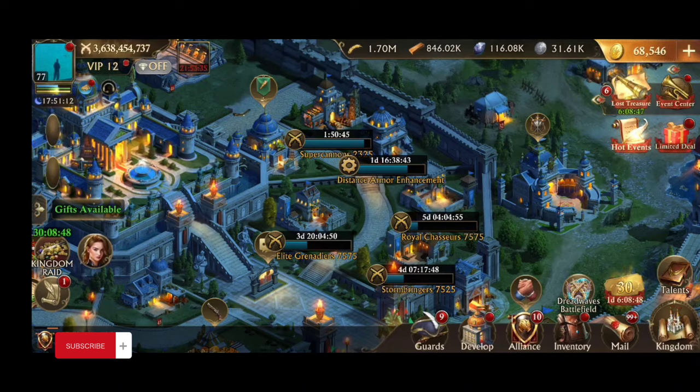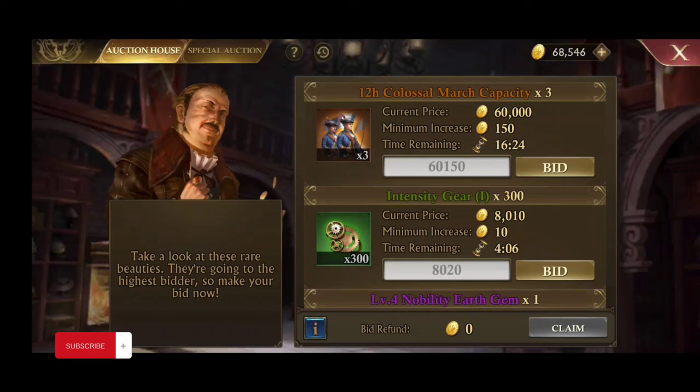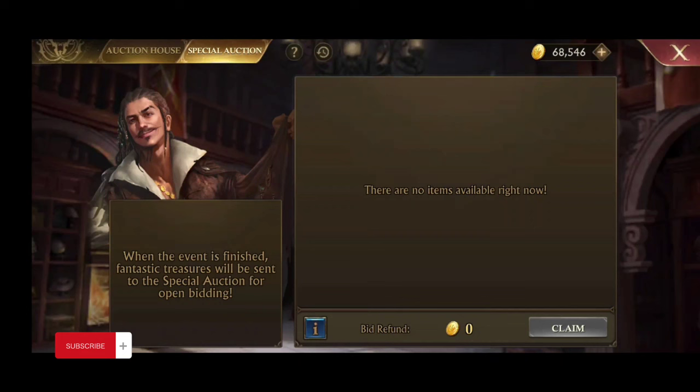The last and probably best way to get banners is through the Auction House. A lot of people don't know about this. Every two weeks or so, the Behemoth Beast comes in, and after he's defeated, for the next 24 hours there are three auctions that come up in your kingdom specifically for recruitment banners — one for 200, one for 300, and one for 400 banners — at 10,000, 15,000, and 20,000 gold respectively. If nobody in your kingdom knows about it, you can go through those and get them all at the lowest price.